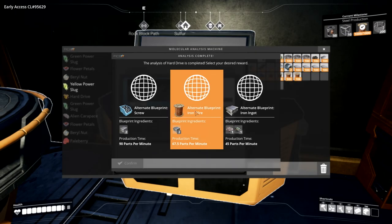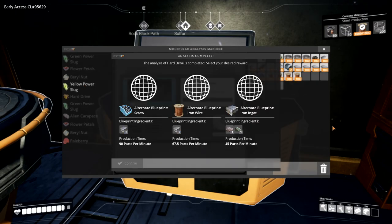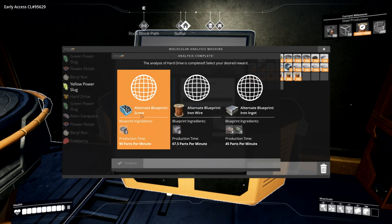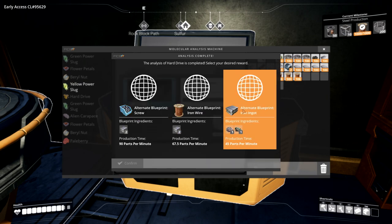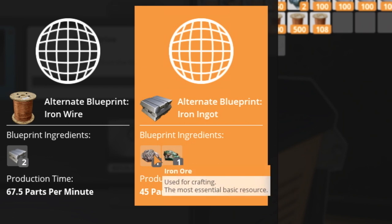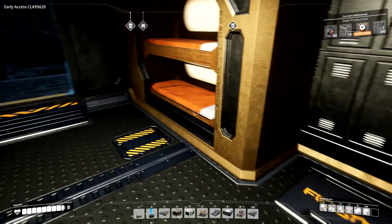Let's check what's unlocked in the research bay. We found a hard drive out in the wild — there was a crashed spaceship — and researching it gave us a choice: an alternate blueprint for iron wire, which lets us make wire from iron instead of copper so we never have to bother with copper; a blueprint for screws without using steel rods, which could eliminate our iron rod-to-screws manufacturers; or an alternate blueprint for iron ingots using copper ore and iron ore together. That's what we can research right now — maybe the Space Elevator unlock will give us access to more.